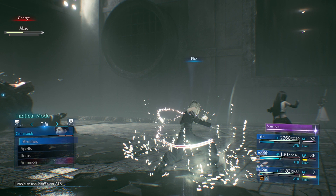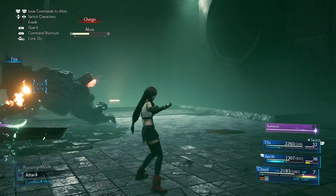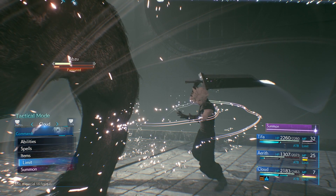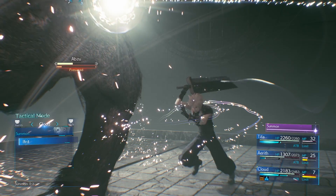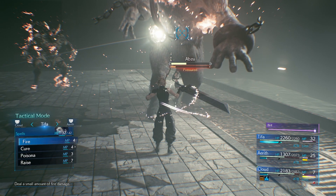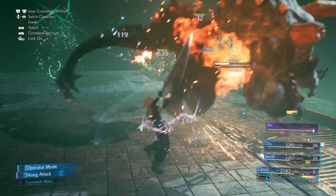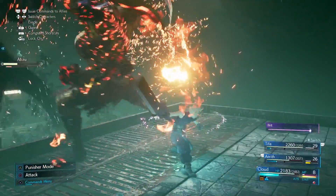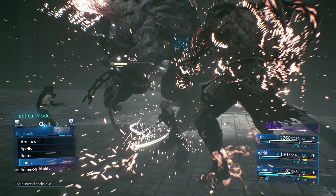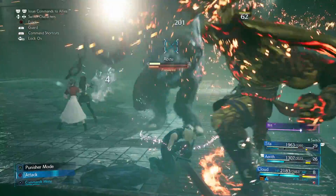As soon as Abzu comes back to the ground, get in and start doing damage — hit him with Fira as he's bounding past and try to catch him in the corner. When you see anyone else with an ATB, like Aerith, use Barrier on Cloud again since he's the main person. Keep giving Cloud as much strength as possible, using Fira to bring down this beast. At this stage, use Ifrit as your summon because he adds fire damage for the final phase of the battle, and his summon abilities mix things up and help manage your MP.